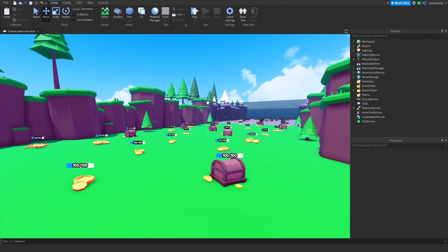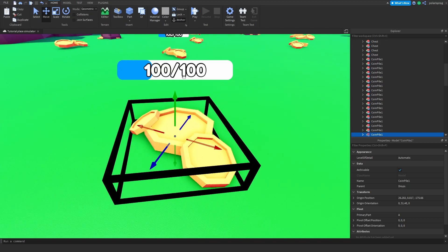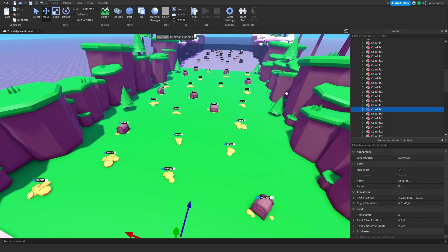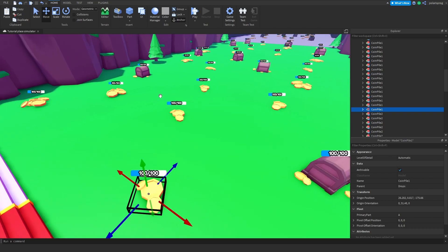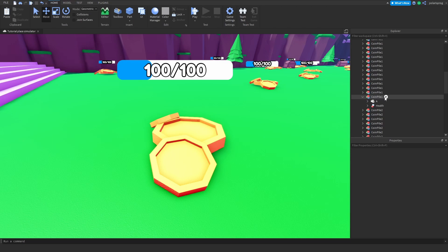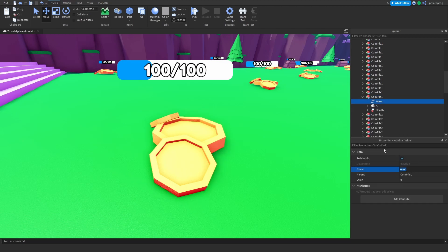So the first thing I'm going to do is make the health bar work and work on the damaging system. Inside each coin pile, chest, or whatever your drop is, I'm going to add an IntValue — not a NumberValue, but an integer. I'll rename this IntValue to 'health'.